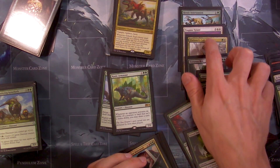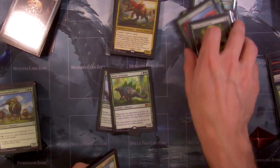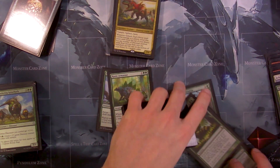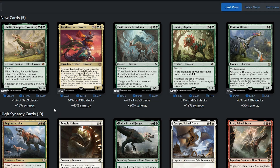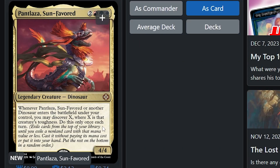So that's actually eight cards right there we're replacing, not even including the other really good cards. Moving on — the computer shows Galta Stampede Tyrant. This is definitely one of the best dinos I've ever seen — 17 bucks right now, so kind of expensive. The ability is insane though: eight mana to cast, 12/12 trample. This other card is like a dollar right now — whenever this card or another dinosaur enters the battlefield under your control, you discover X, where X is that creature's toughness. Once each turn. That's pretty crazy.